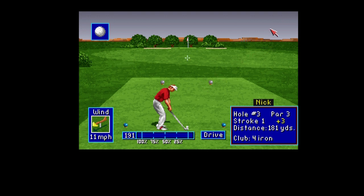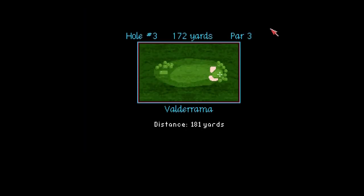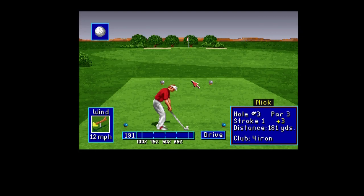So in theory a good approach shot here and we're there. Valderrama, 181 yards. The club can go 191 yards. Maybe we put it a bit to the right, perhaps, with that correction? The wind keeps changing - it is blustery like the guy said. So Valderrama might be a tricky one. 191 - we don't want the full power. If we can rest it just on there, that might be okay.